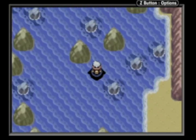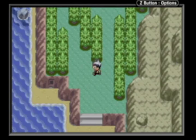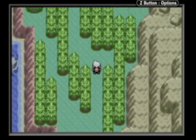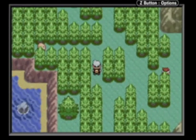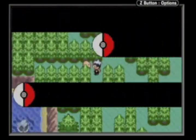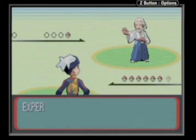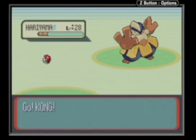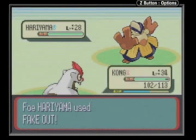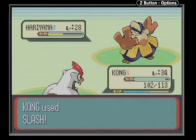That was a random encounter right there, that's why I went back. Up here is a tree you can cut. There are a lot more trainers on this route and a small portion of Route 115. There are like two more trainers in this one in Emerald. I might actually do an LP of Emerald just because it's a lot different than Ruby and Sapphire.